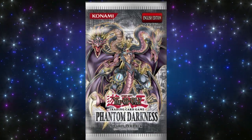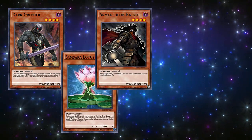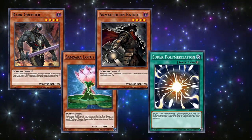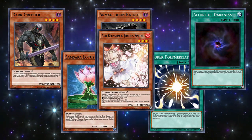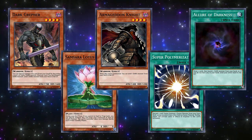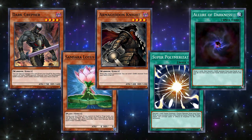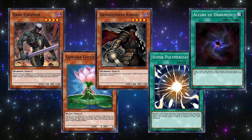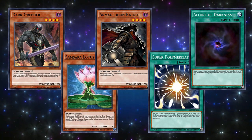So what is Phantom Darkness? Well, ever heard of Dark Grepher? Samsara Lotus? Armageddon Knight? Super Polymerization? Allure of Darkness? And Ash Blossom? You can ignore Ash Blossom for now, but the first five all made their debut in this set. While Samsara Lotus and Super Poly wouldn't be useful until years later, the others on this list definitely significantly buffed the Dark attribute tremendously.